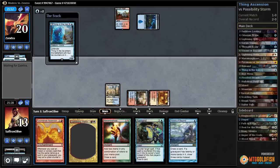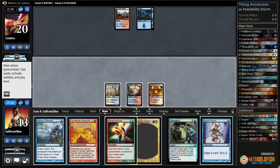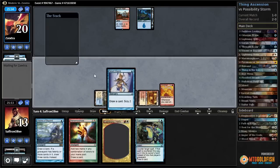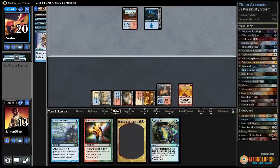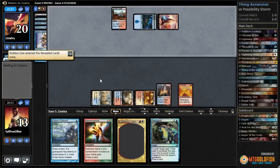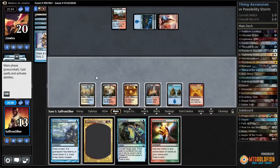Let's play Thing in the Ice — they can Leak it, but then they're out of counters for Possibility Storm. Let's play Pyromancer's Ascension and hope opponent didn't draw another counter. Serum Visions, Bolt, and Helix — let's put them both to the bottom, then Sulfur Falls and pass the turn. Opponent cycles a Lava Spike, so they're going for the kill probably next turn. We can Remand which helps — all our spells are instants, so let's just pass.